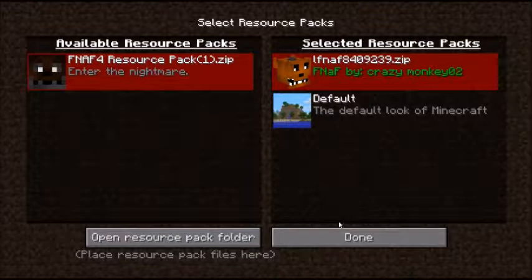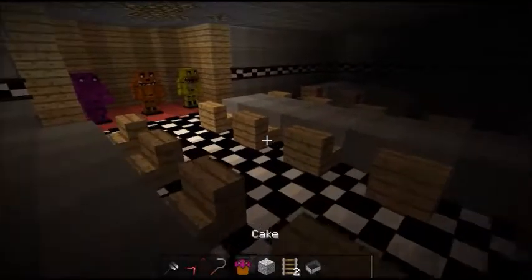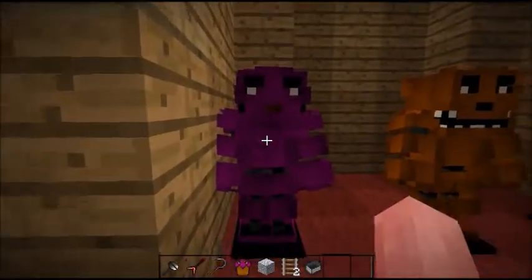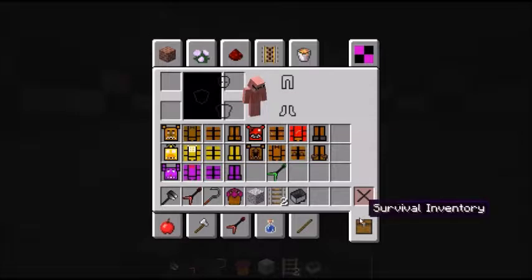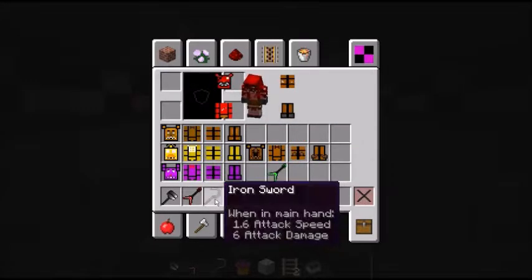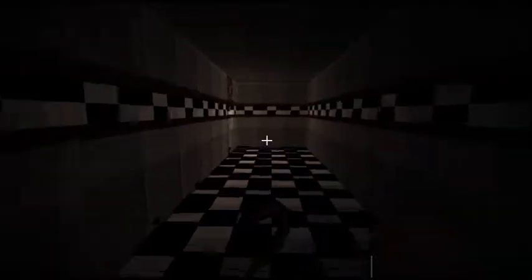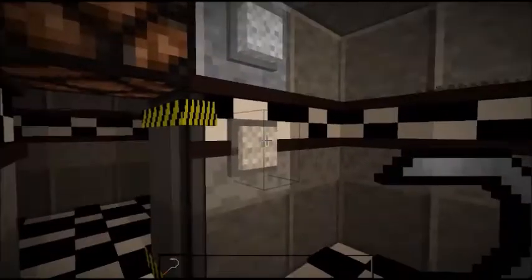There we go, done. Look at this — so these are all the people. We had a look at all these last time. I've got Fox's Claw here, which is also an iron sword.